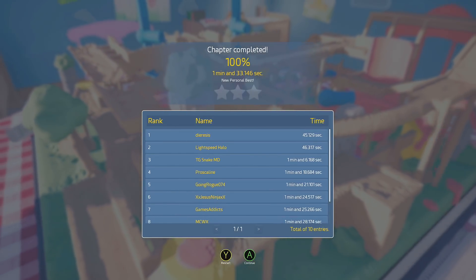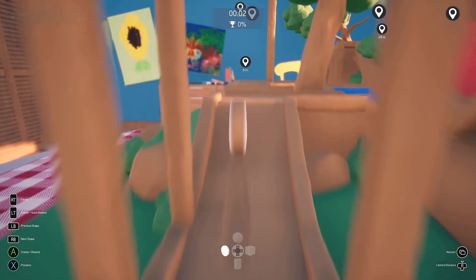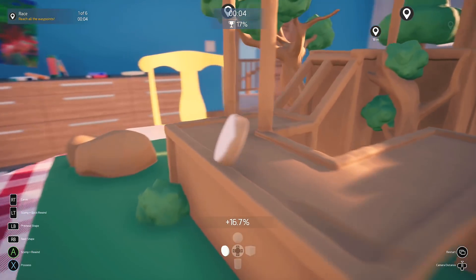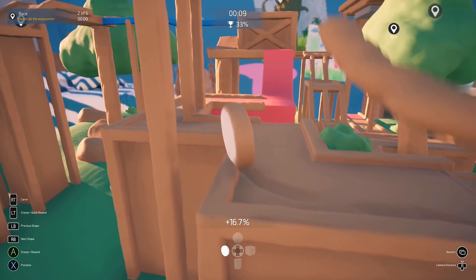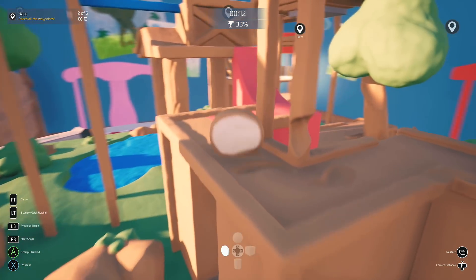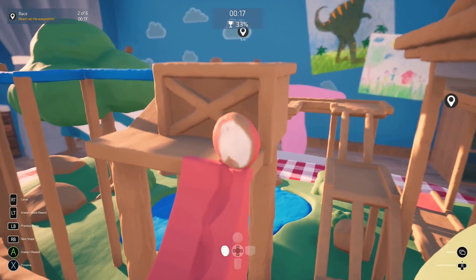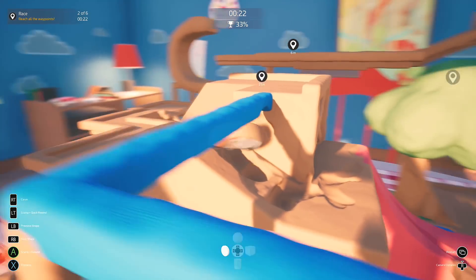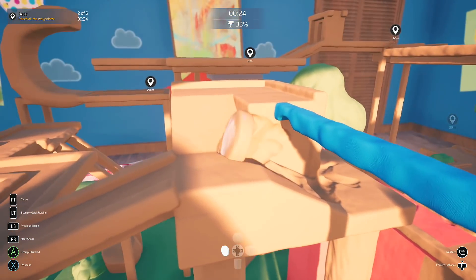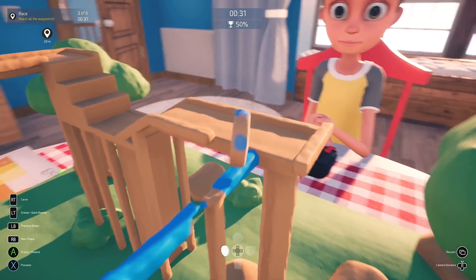Currently, the game has a total of 10 achievements available. Two of them are going to be progression based, and then eight out of 10 are basically miscellaneous for completing levels in a certain way or doing certain things in a level. For example, the last achievement I got was called On the Edge, which is for racing through one of the courses using only the disc shape, which is one of the harder shapes to handle, and you are not allowed to use Rewind. You'll see some gameplay on screen of some of these miscellaneous achievements to give you an idea of how the game plays and what you can expect if you decide to go for this three hour completion.